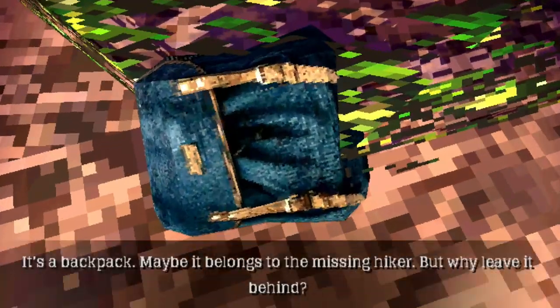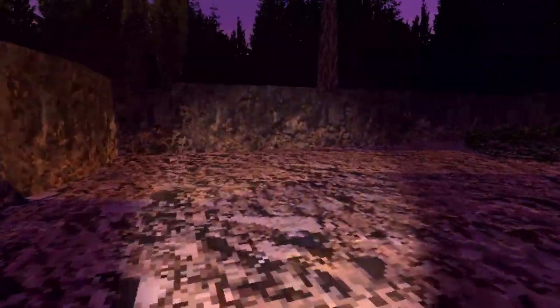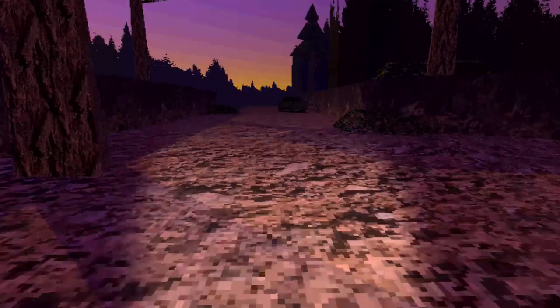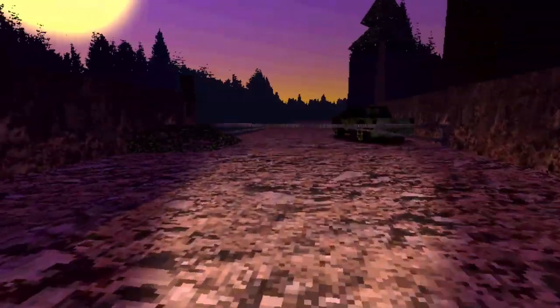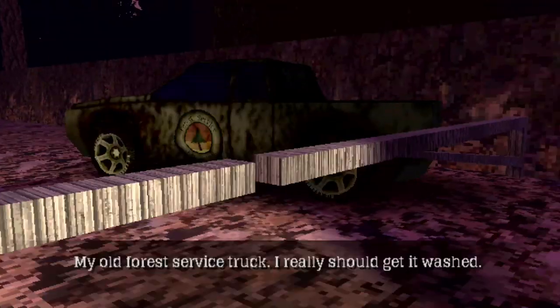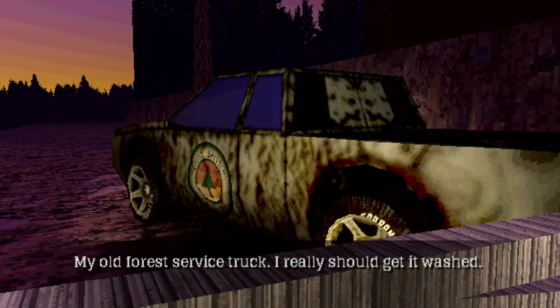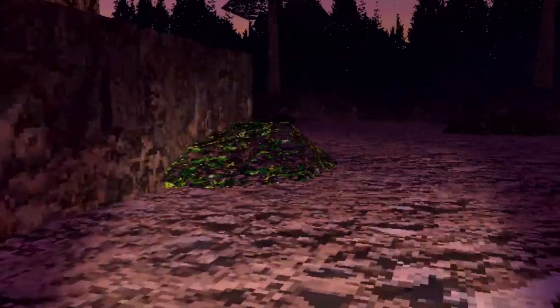Backpack! Was it moving or was that just the pixel jiggles? It's a backpack, maybe even belonging to the missing hiker, but why leave it behind? So obviously very inspired by Silent Hill — I mean, can you really make a PS1 style horror thing not inspired by Silent Hill? I guess Resident Evil, I like Clock Tower. I reported a missing hiker. My old forest service truck — I should get it washed. It's like made out of rust and meat, like everything else in a Silent Hill game.